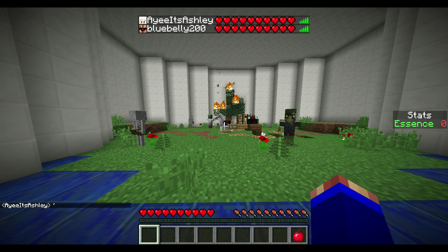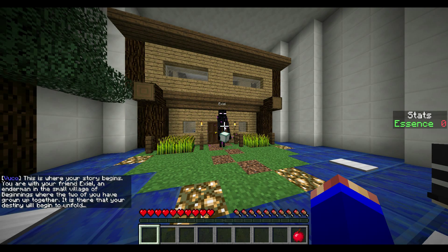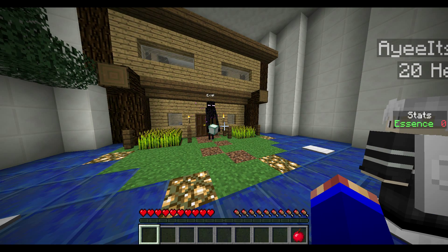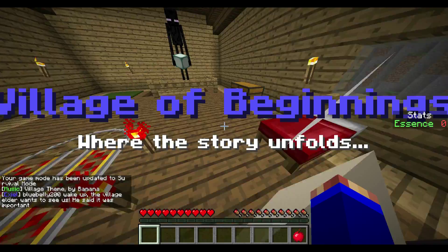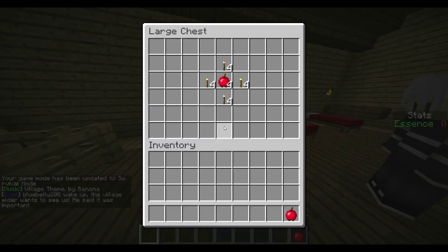That was really cool — did you just see that? Yeah, it just got wrecked. Oh my god, they just jumped out of nowhere! That's like the partner we're supposed to play with — Exile! This is where your story begins: you are with your friend Exile, an enderman, in the small village of Beginnings, where the two of you have grown up together. It is there that your destiny will begin to unfold. This is a really cool game already. I like it.